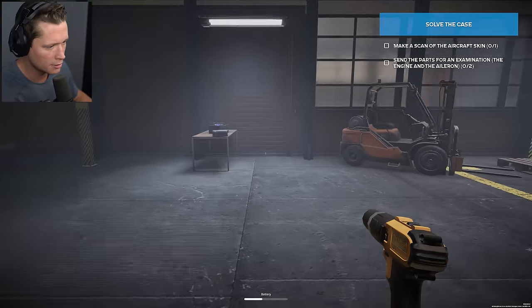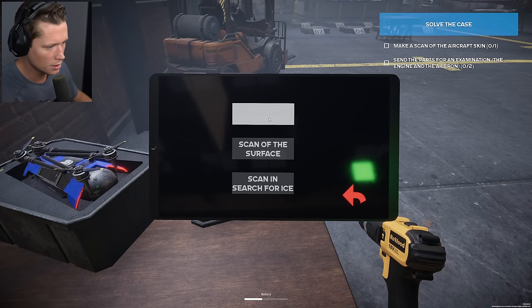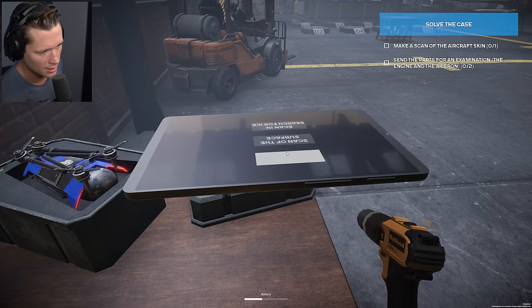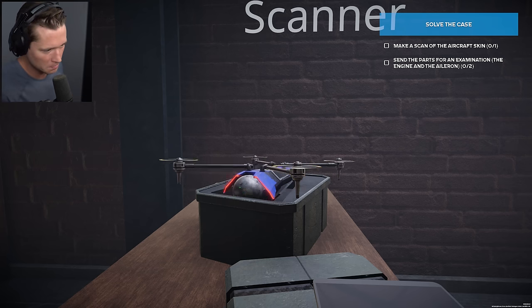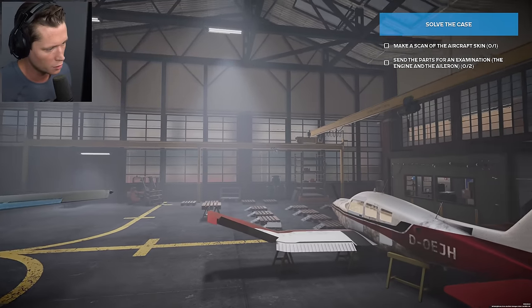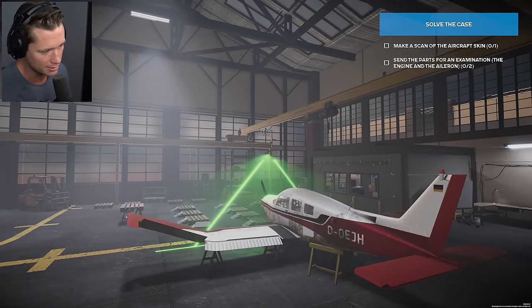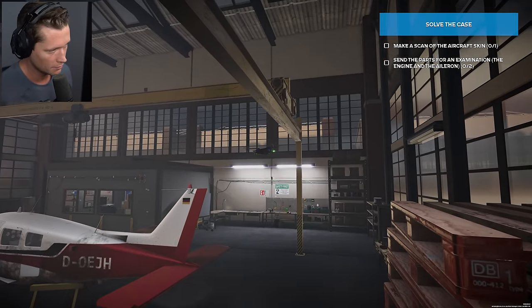Now we're going to make a scan of the aircraft using our drone. We're going to scan for ice and scan the surface. The mechanic says it's all good to go — don't worry about it. He does a good job with maintenance, been in the industry for 20 years, working with them for nine. The aircraft was in perfect working order the last time he saw it. So we're going to find out if that's the case.